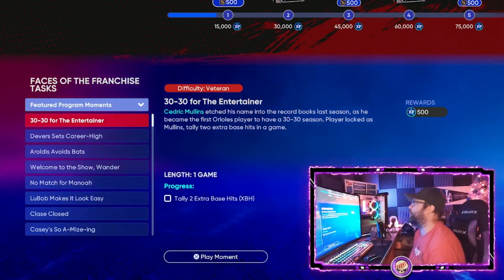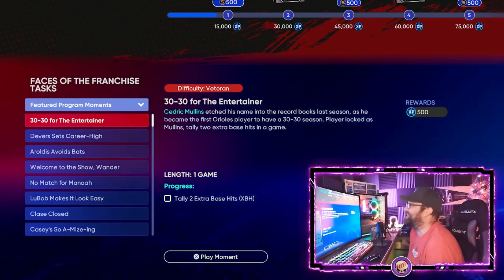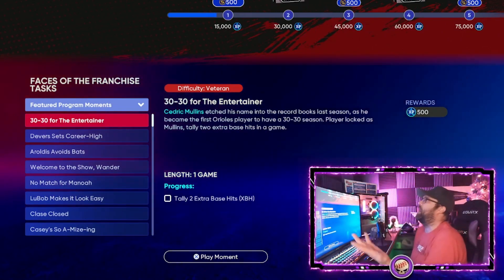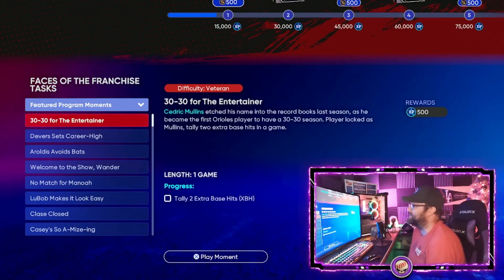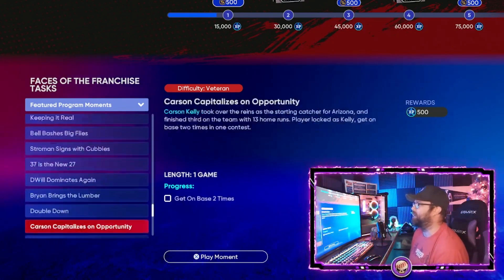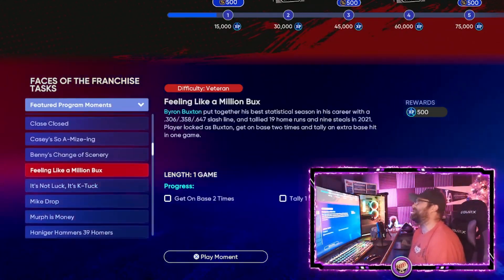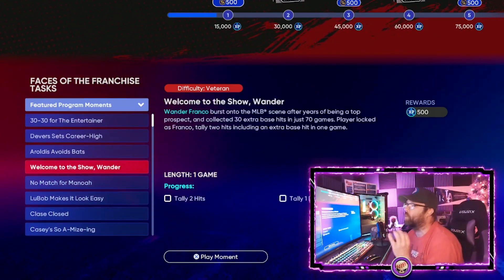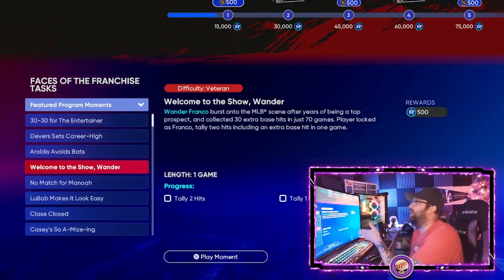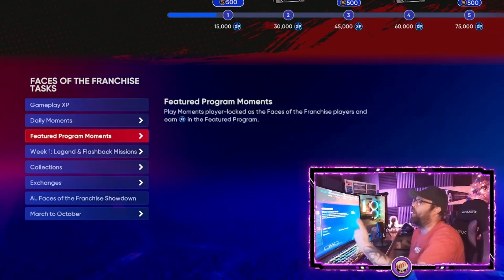Featured program moments — go complete these. There are 30 of them for 500 XP apiece, which gives you 15,000 XP right there. That's going to move you a whole notch in the program. They're pretty easy — it looks like most of them, actually all of them, are on Veteran difficulty. And don't forget: you'll also earn gameplay XP just while you're playing through them, on top of the 500 for completing each one.